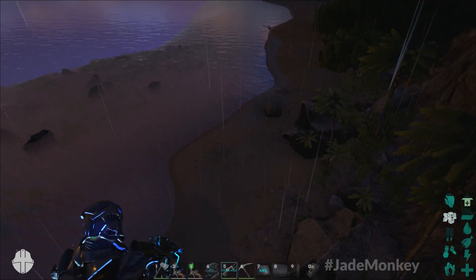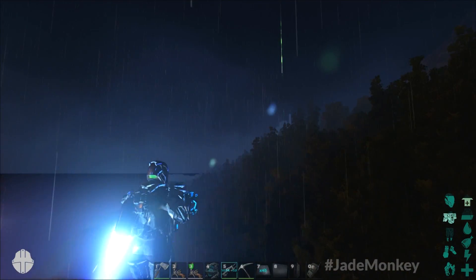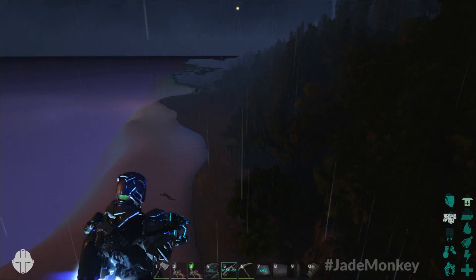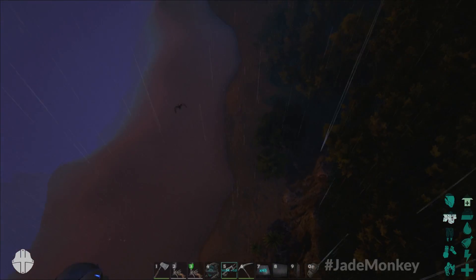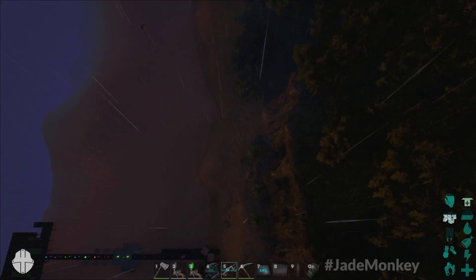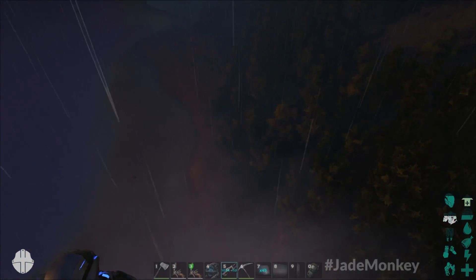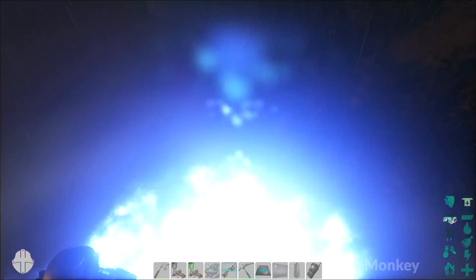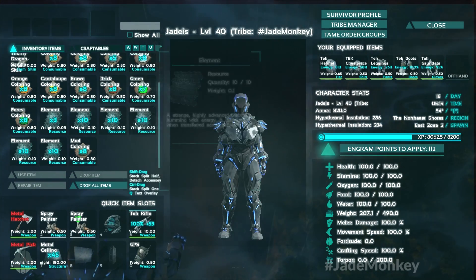The jetpack is on the chest piece. It does pretty well, but you can see it depleting. I'm not doing any boost or zoom — just standard jetpack — and it depletes slowly. But if I keep pumping the jetpack, you see how much faster it goes down? So if you rapid-fire the jetpack, you're going to blow through this expensive resource.